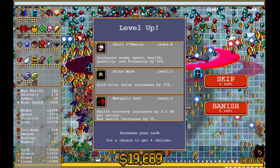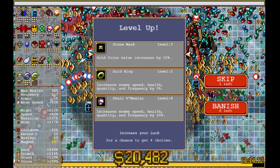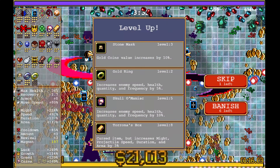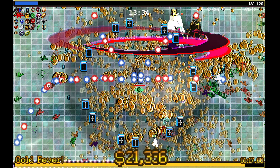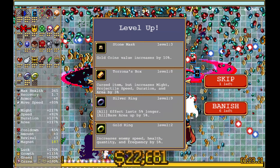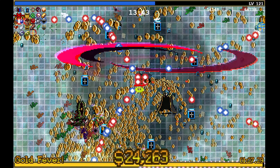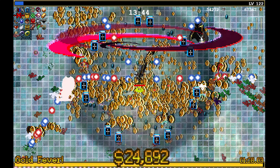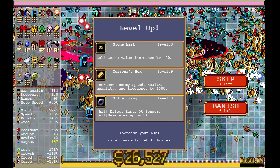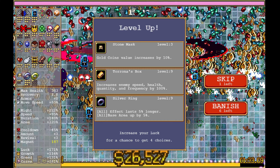Let's just quickly go with speed quantity — we need as much experience as possible towards the end here. Silver ring. Let's go with Tyronas — we know that is an important thing for us for one of our objectives. Let's keep going — I think we just acknowledge that we're not going to kill Jeff at the end of this, and we just try to farm out as many creatures as possible before we die.